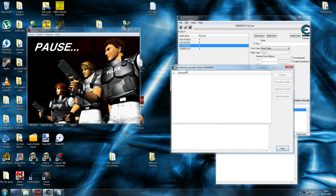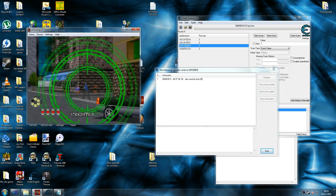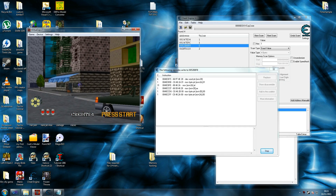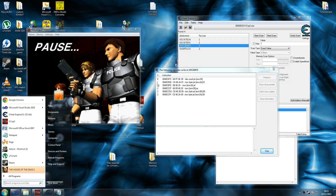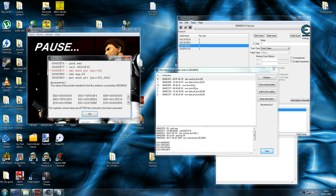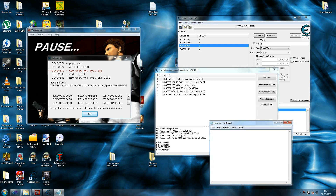We found our address so we're going to 'find what writes to this address'. OK to that. Now there's nothing here, so we'll take a shot and as you can see that will change. If it doesn't change it's because you've got the wrong address. You want to select the address that keeps appearing every time you take a shot. So this is our address and we're going to write our code here — 28 is our offset.